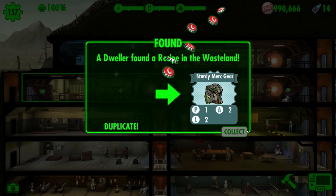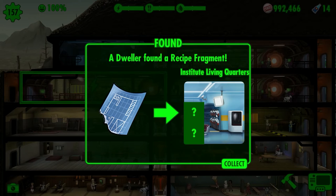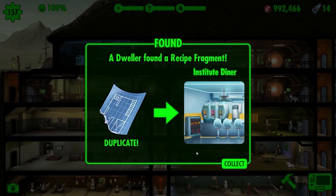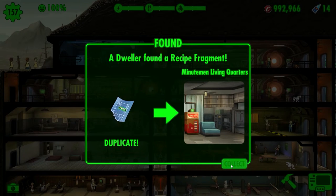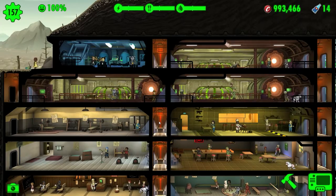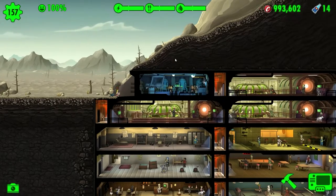We knew most of these were duplicates. Oh, we found a new one for the living quarters — so only one more to go. I'm pretty excited to see this. I really like the look of the Institute Diner. That was another duplicate, and another duplicate. Oh well, but we did get one new fragment — I'm happy with that.